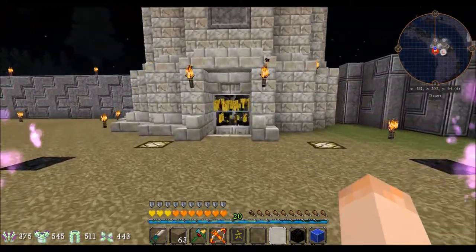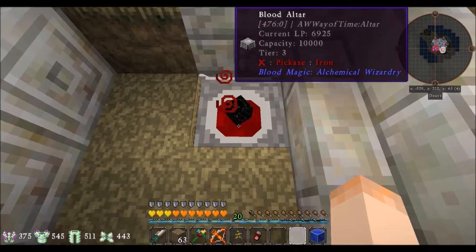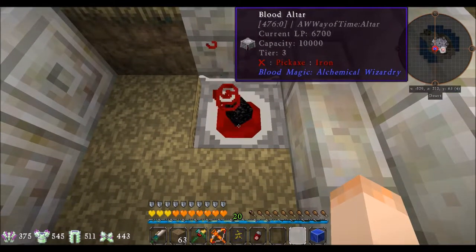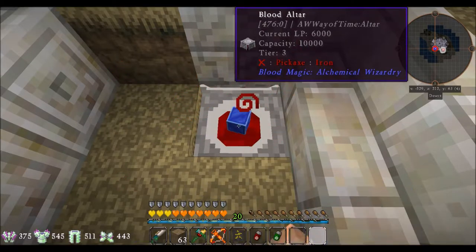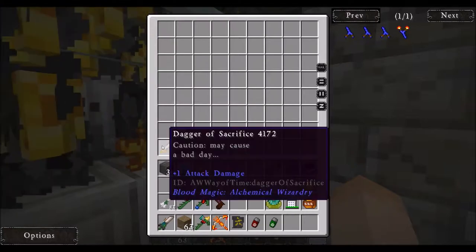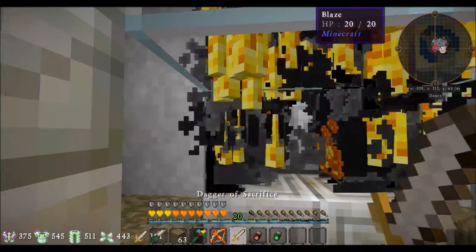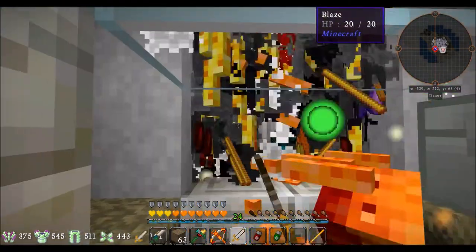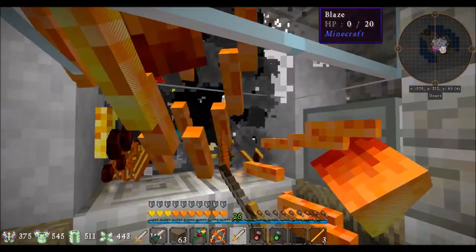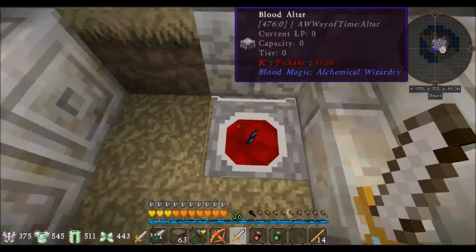I'm not sure how long these take — apparently not long at all. It takes a thousand essence, so it probably doesn't take very much. Let's pop that in there. While we're here, let's get rid of some of these guys and refill that Blood Altar. Best XP farm ever — well, not ever, but it's pretty handy. We have something that will one-kill these guys without needing the usual squisher.